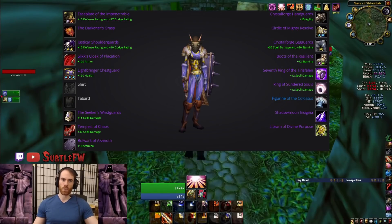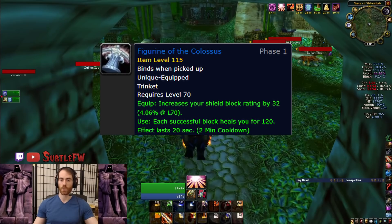Anything in that range should work for you. You may need to use a little bit of Seal of Light and/or Judgment of Light depending on what your gear looks like, but you should be able to do this in even pretty undergeared sets — just be a little more cautious and use some more Judgment of Light and Seal of Light to help heal you up and bridge the gap between your Figuring of the Colossus cooldowns.